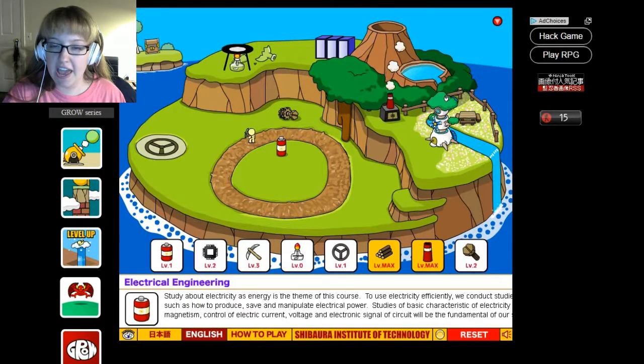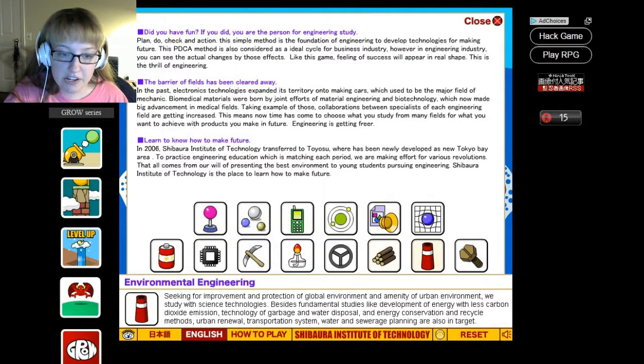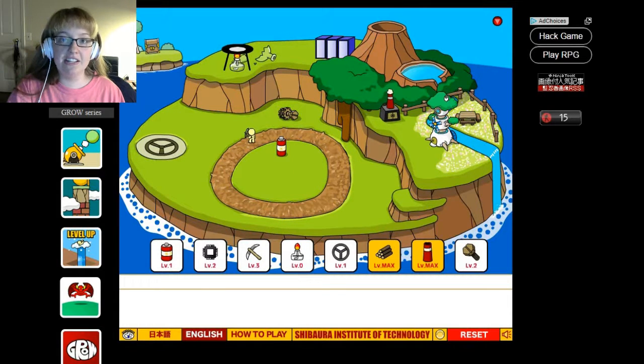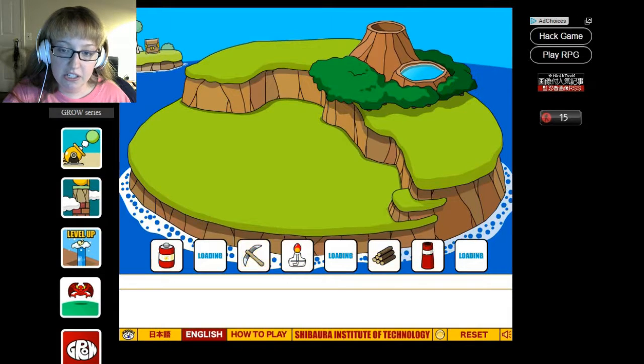So other than the house — architecture and environmental engineering — we didn't get very far. Oh look, it's given us all the other courses that they teach. That's pretty cool. So if you're interested in studying any of these scientific courses, check out the Shibara Institute of Technology. Why not? Reset.